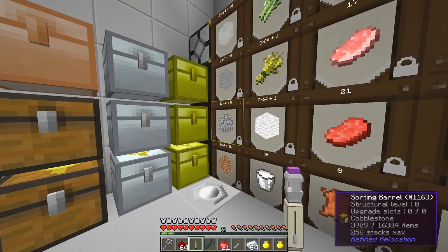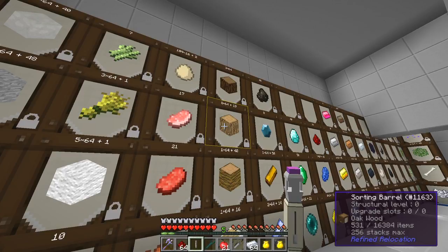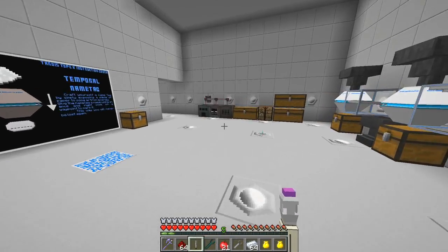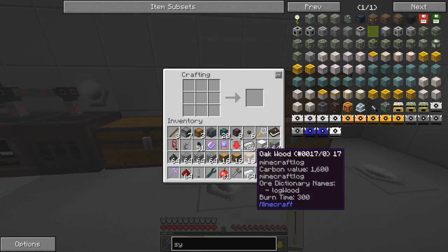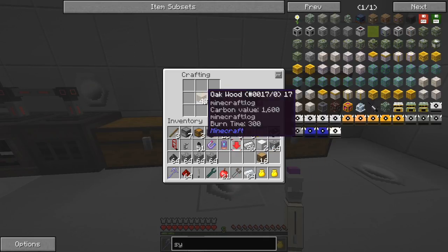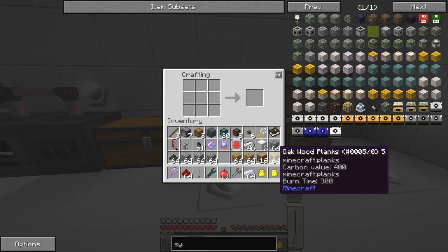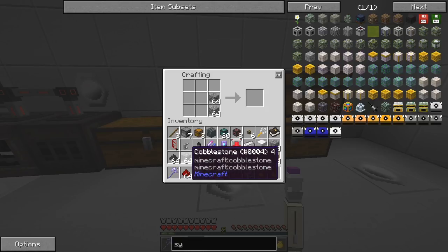So we need four stacks of stone or cobble and three stacks of planks. One stack of that will do, I think. We actually need 48, so let's do it like this. So now we should be able to produce some pistons. Let's do it like this — we should get a stack of pistons.